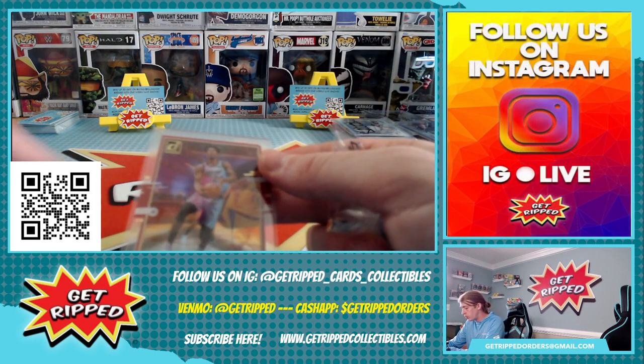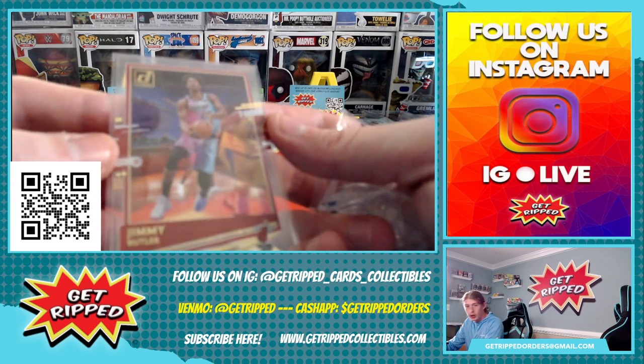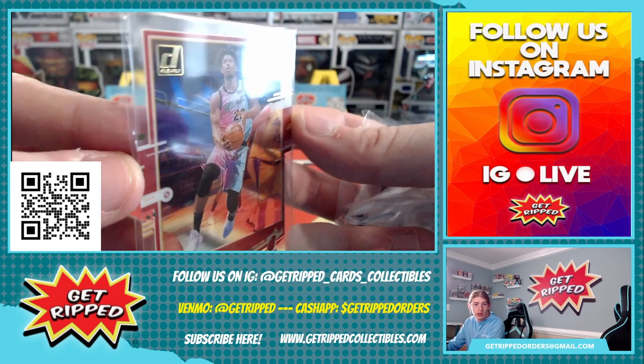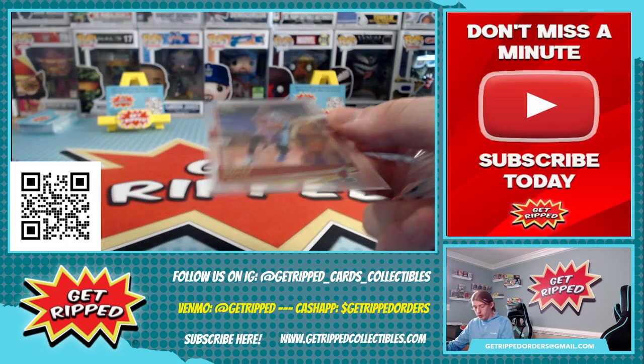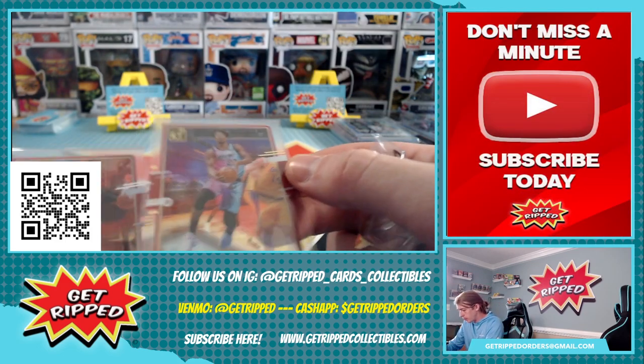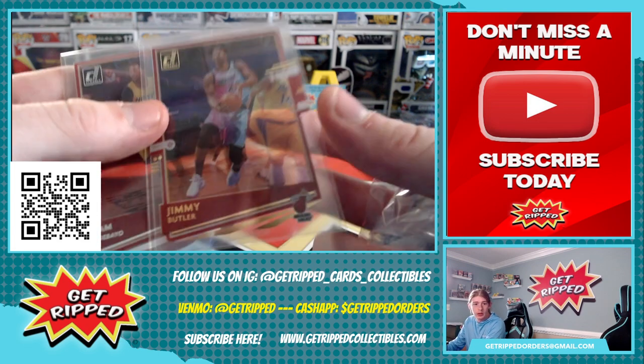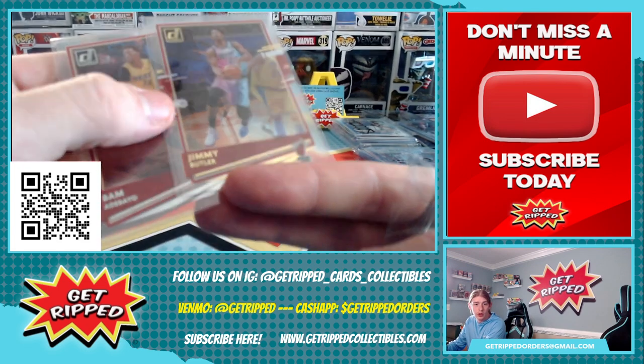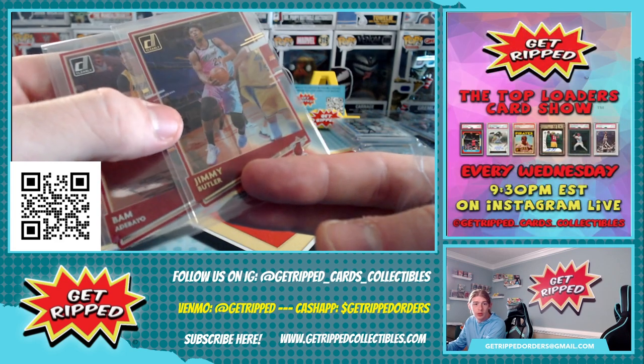Oh, is that a gold Jimmy? That's a gold Jimmy Clearly. You can see the logo's got that gold tint to it, lettering's got that gold to it. You can see that gold lettering versus that silver in the Bam. So it's kind of cool.